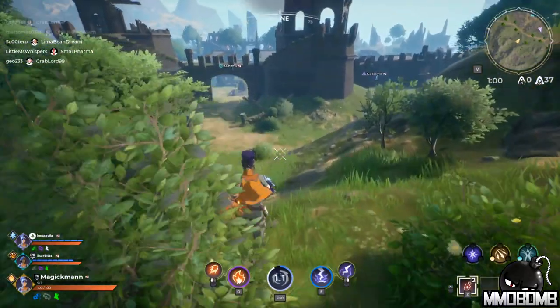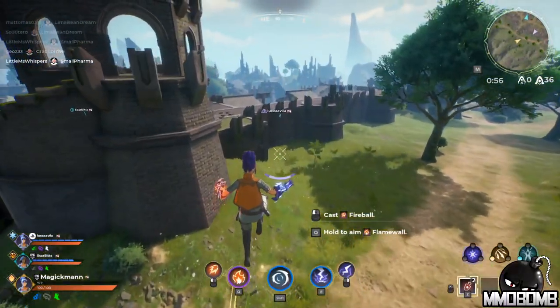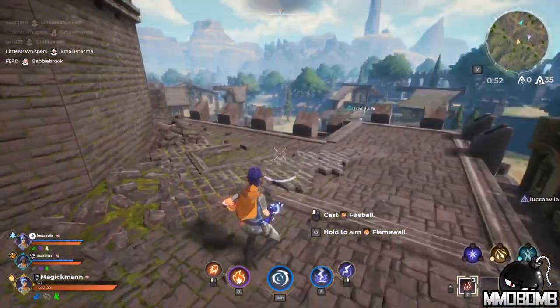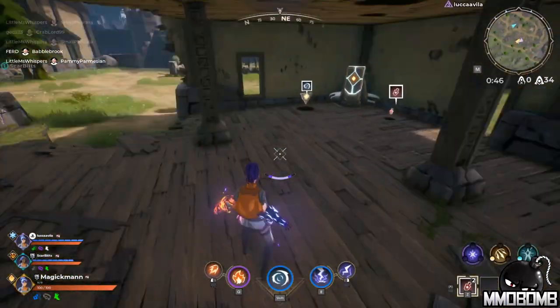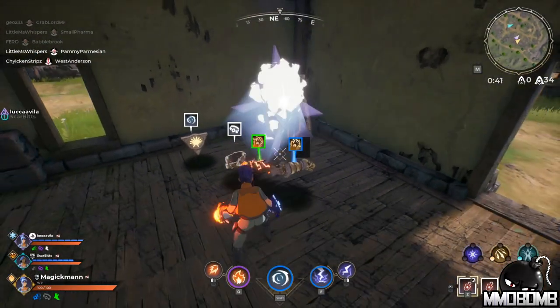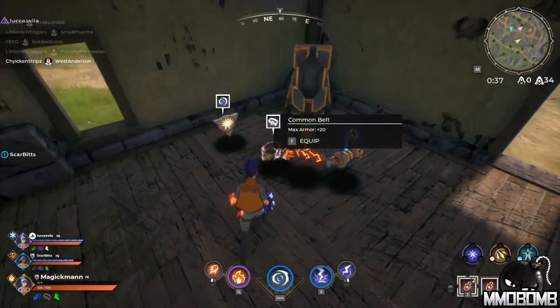Items also offer stat modifiers, which is why rarity matters in just about everything you pick up. I've picked up a blue amulet and green boots, so I'm getting mild stat modifiers. The rarity tiers are: white for common, green for uncommon, blue for rare, purple for legendary, and orange for mythic — with corresponding stat increases as you find better rarity items.